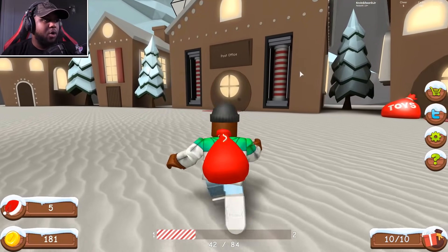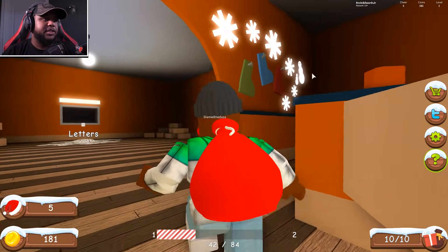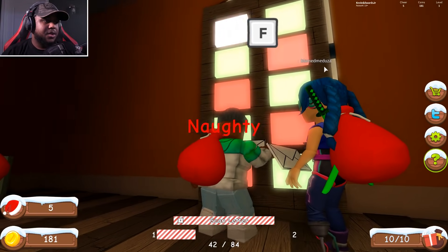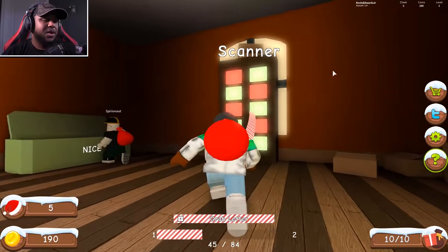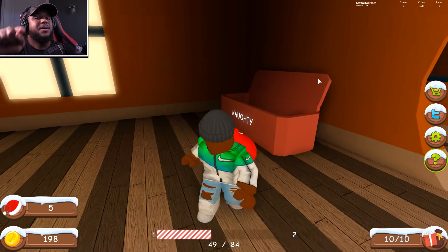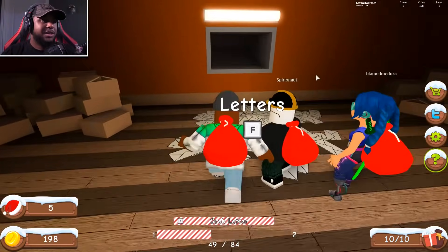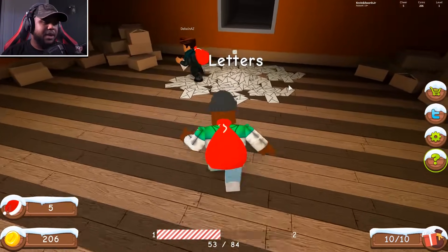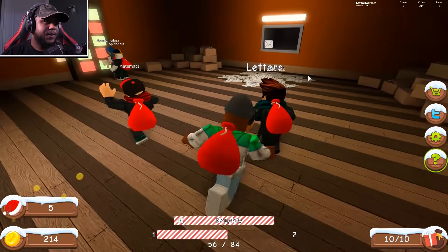Let's go to the post office. It looks freaking awesome! These are letters to Santa — grab a letter and put it in the scanner. Naughty! We're putting it in the naughty box and got some coins. Another naughty! Someone's been naughty out there. I hope you guys have not been naughty — if you have, your letter is going in the naughty box. Another naughty — and naughty again! Jeez, this is a lot of naughty kids.